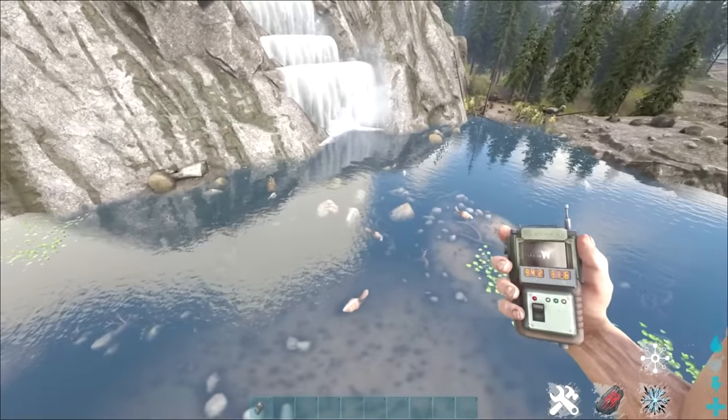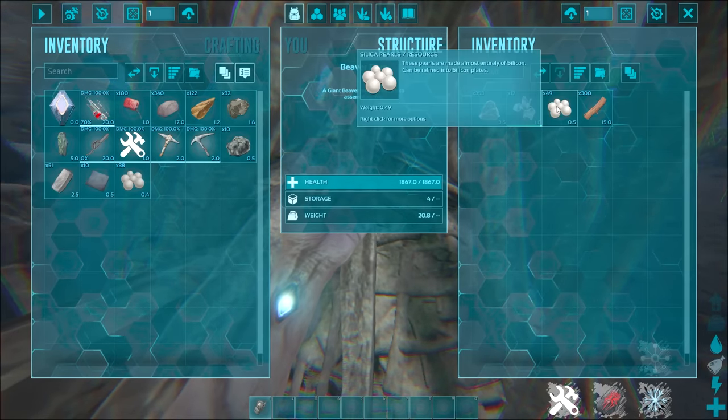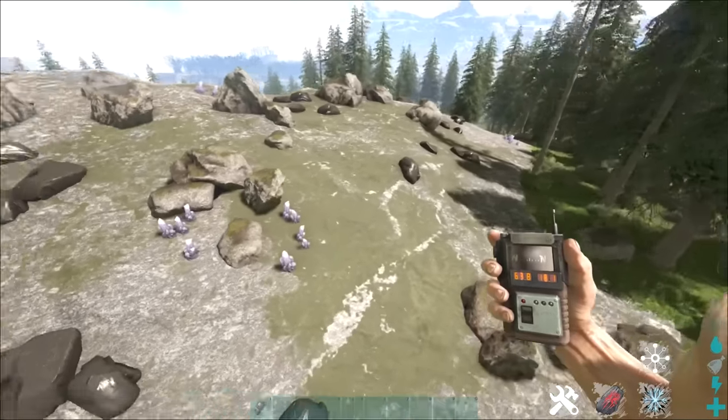The reason why there are no dams on screen right now is because this is a fresh new world so everything is still spawning in. But you can see rare flowers in here, silica pearls, as well as a ton of cementing paste.